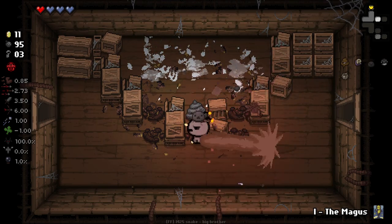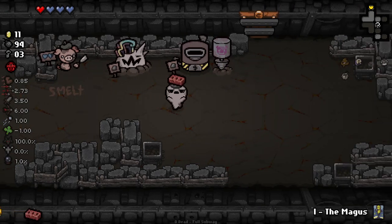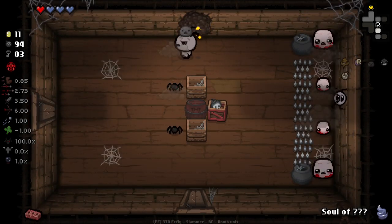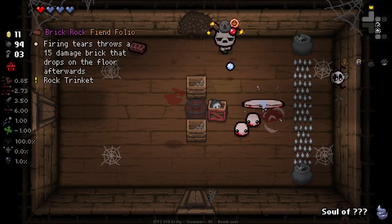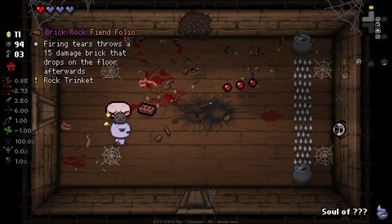There's some trinkets that I bet just aren't worth smelting at all because their weakened effect is so much weaker, and there's some where weakening them doesn't actually mean all that much for you. It is just a little annoying that the EID description doesn't give you a clear idea as to how much weaker it's going to end up being. It would be nice to see that. I think Secret Room's here — it is indeed. We get the Brick. The Brick is one that I simply do not care about.